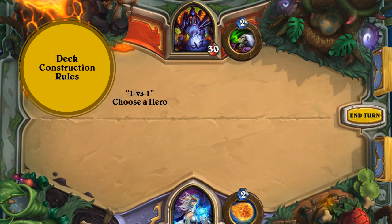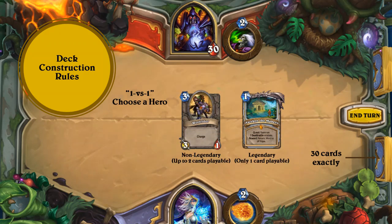Before we move on further, let us share with you some of the deck construction rules. It's a 1v1 game, so each player has to choose a hero before they start, as you can see on the top and bottom of the screen. Their deck will comprise of exactly 30 cards. It can consist of non-legendary and legendary cards of each type. For non-legendary, it's up to 2 cards of each type playable, and for legendary, only 1 card of each type is playable. Each deck can only consist of neutral cards and cards that are hero-specific.